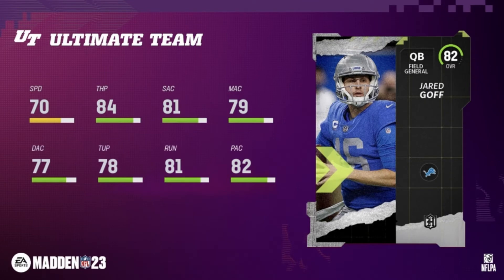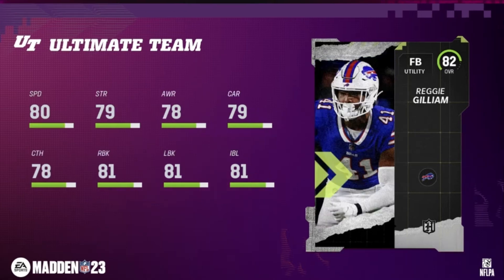We have quarterback Jared Goff at 82 overall — honestly my least favorite from this whole promo. He's got 70 speed and 84 throw power. I think he's right there with Joe Burrow; they're side by side, but Burrow has a better release. Rounding out the 82 overalls, we have fullback Reggie Gilliam at 82 overall — he's got 80 speed, 79 strength, 81 run block, and 78 catch. He's a utility player, and if I had to put an 82 overall in my squad, this guy would definitely take the spot.